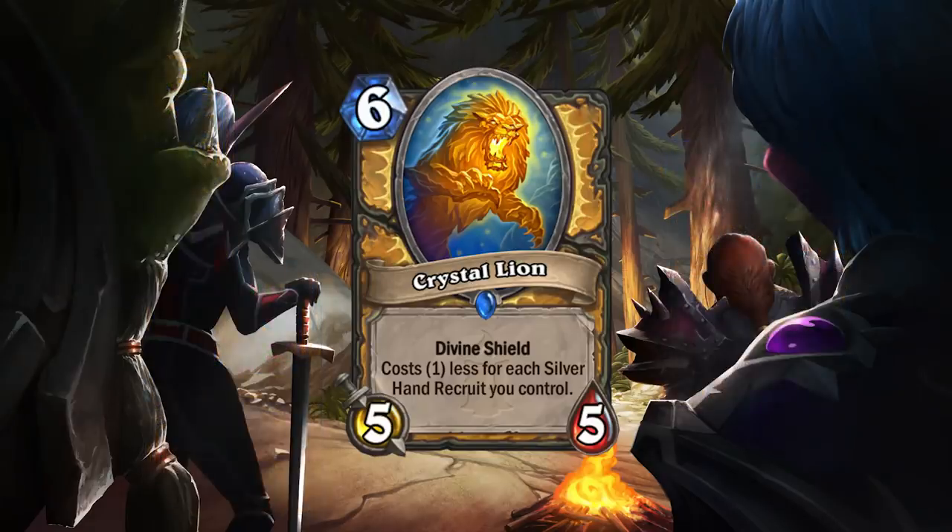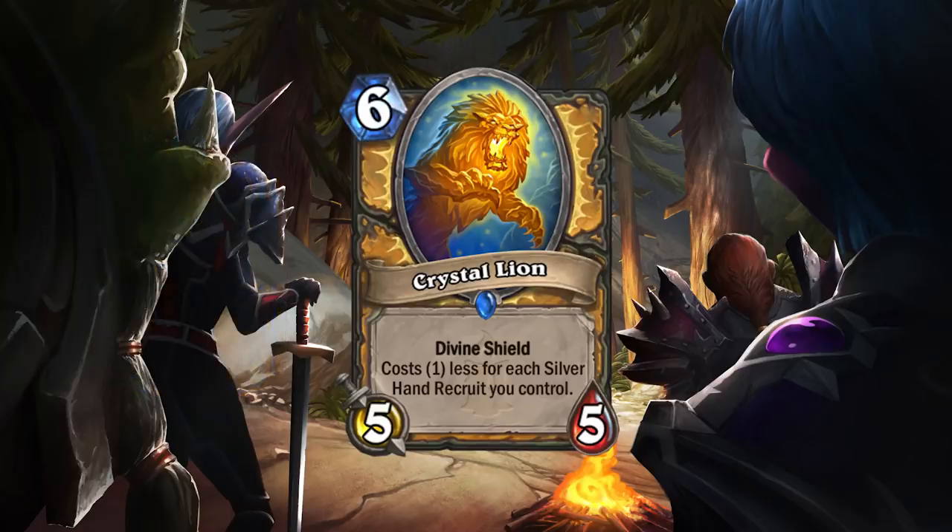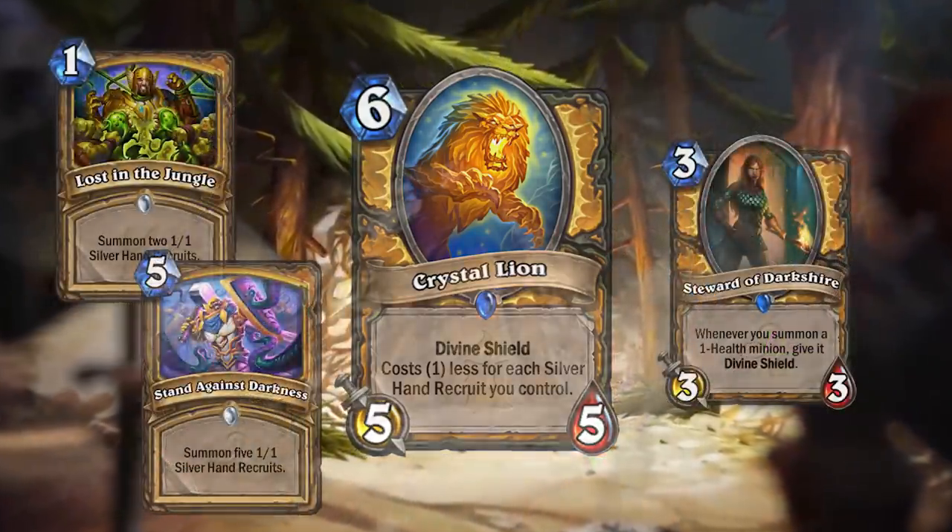In most Paladin games, as long as you're not aggro, you can most likely get two Silver Hand Recruits out on the board with just your hero power at some point, making this card a four mana 5/5 with Divine Shield. But that's only when the tempo really allows it, so for most of the game it's going to be five or six mana. If you need to play it for board presence when hero powers don't line up, you might as well be playing a better five or six mana card. It's a cool design and I'm glad there's going to be a strong tempo card for Silver Hand Recruit and Divine Shield Paladin.